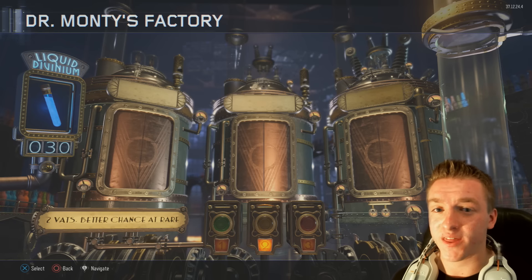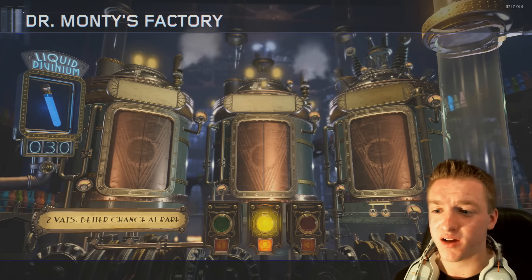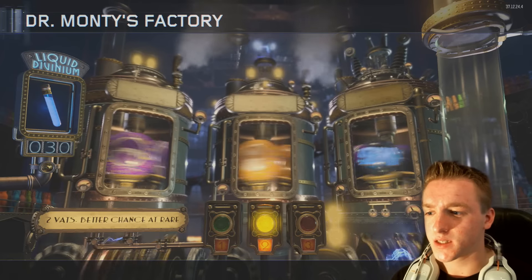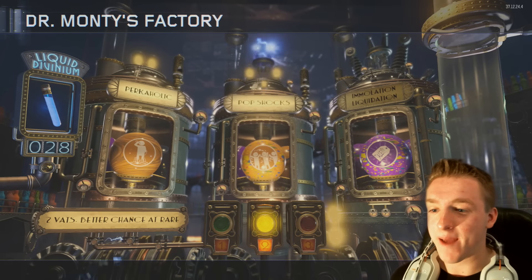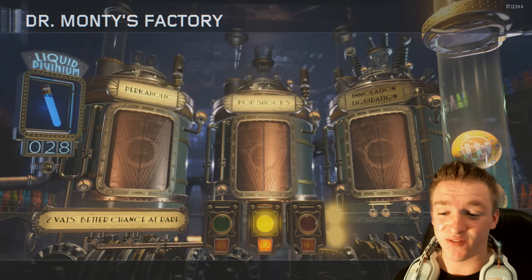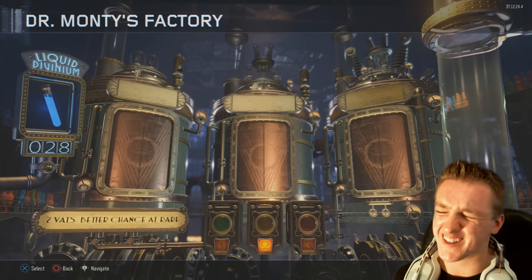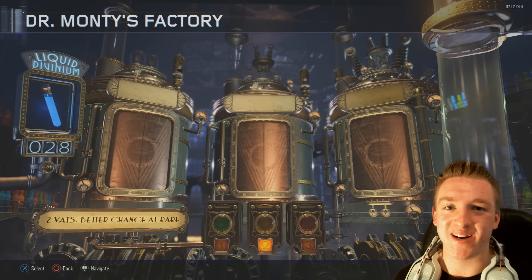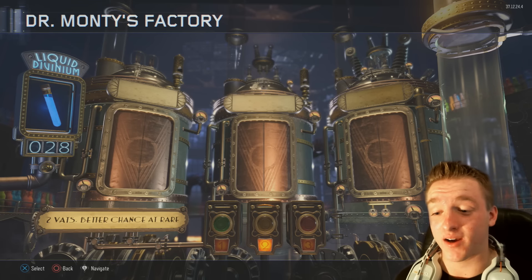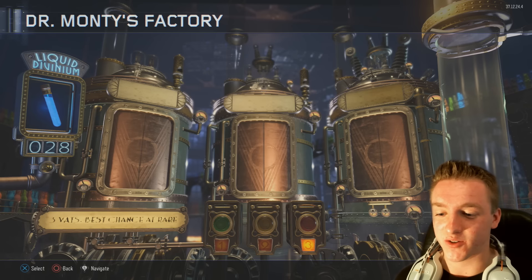We've got 30 to open this time. I really want to get a Perkaholic, so that's what we're going for. Starting off with a two-vat, just to see if we can get a rare. And we get a Perkaholic right off the bat! Yes, this is really good. No fake reactions right here. I'm so glad I saved 30 Liquid Diviniums for this video. I can't wait to start using that - I'm getting ready for a high round attempt on Shadows of Evil.